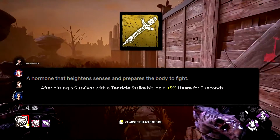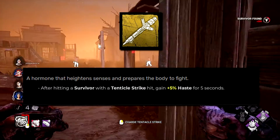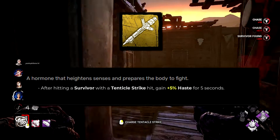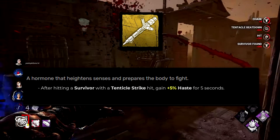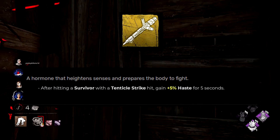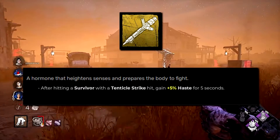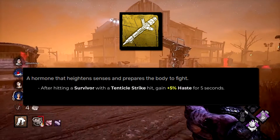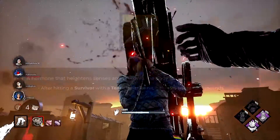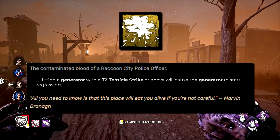The Adrenaline Injector used to increase killer instinct duration by 3 seconds — absolutely awful. I thought adrenaline should fit its name, so now after hitting a survivor with a tentacle strike you gain 5% haste for 5 seconds. It isn't overpowered, but it keeps Nemesis closer in the chase and helps down survivors more quickly if they're not careful.